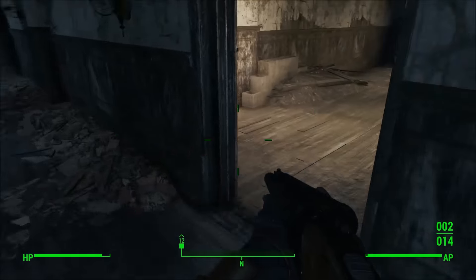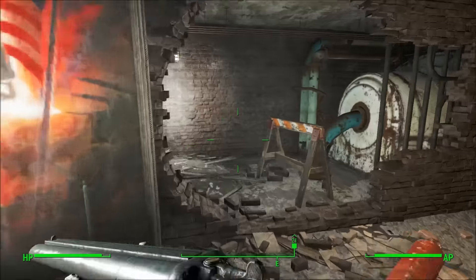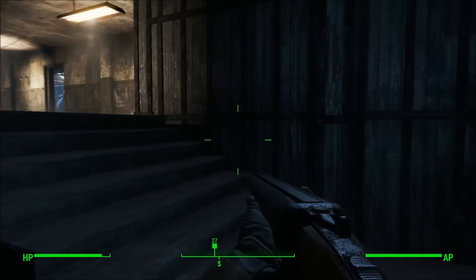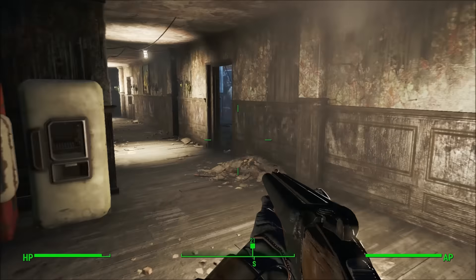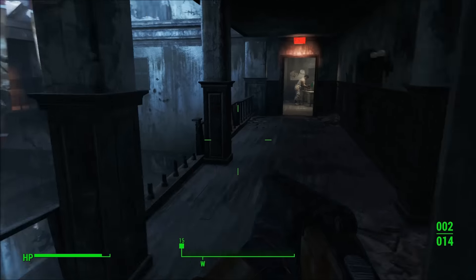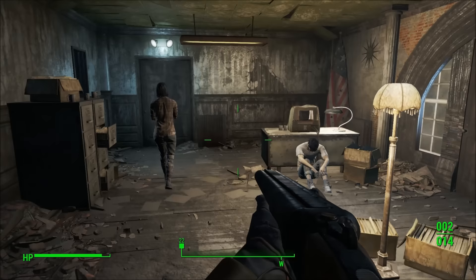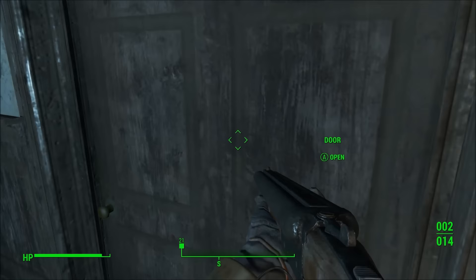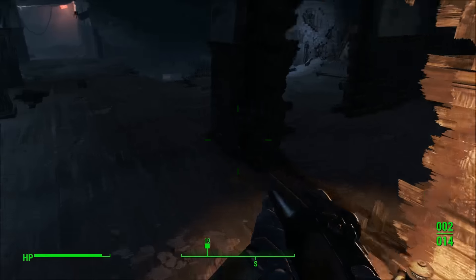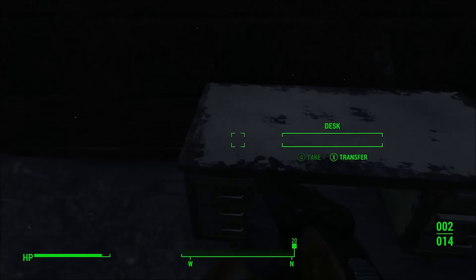Where was the power armor again? Oh, they said on the roof - it's in the vertibird, so we need to go to the roof. I like the fact you can sprint. I probably won't sprint much because I like to be careful, but it's nice that it's there. Let's go over there. Going upstairs, opening this door - anything in here? No. Anything in here? No, just a table knife.